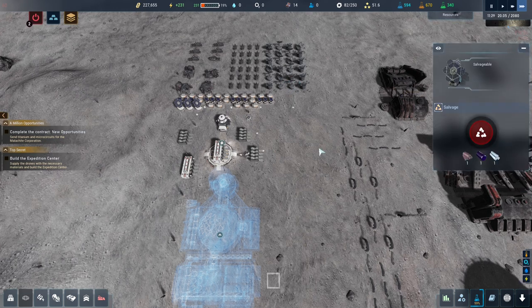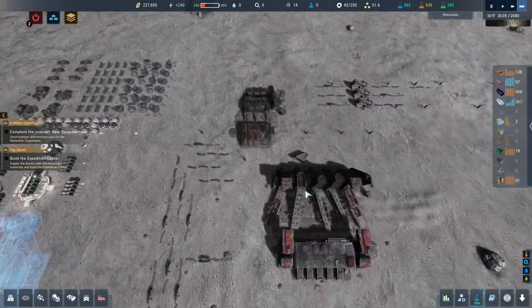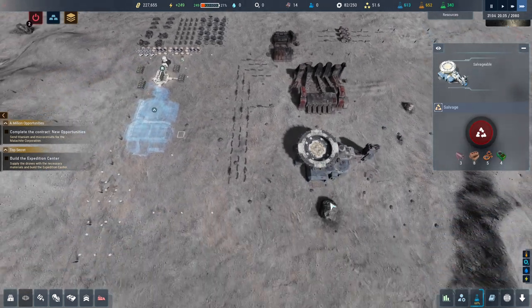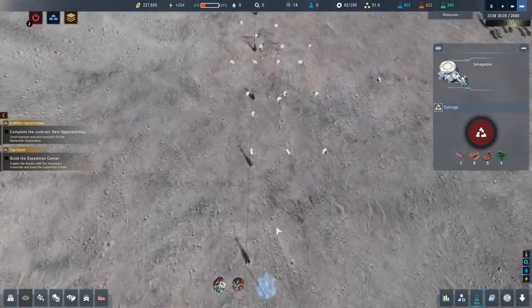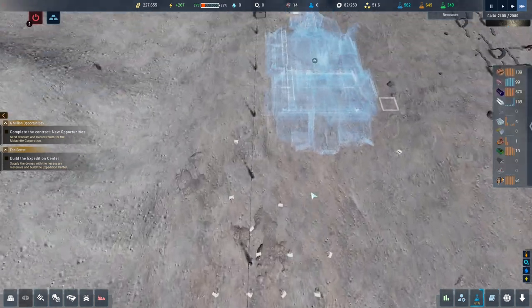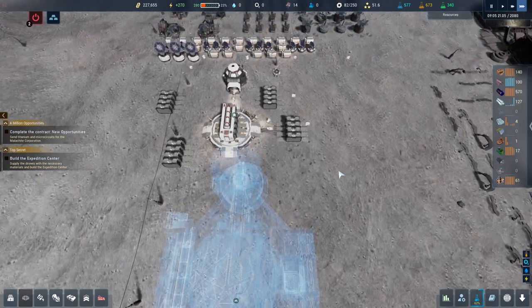We've got all these things on the floor which we can now take apart and get some stuff back. These give us micro circuits and stuff. It's not being built because it requires titanium plates — the plates are coming here first. That's fine. We need components for this now.